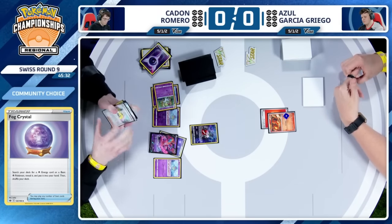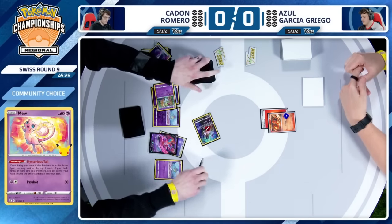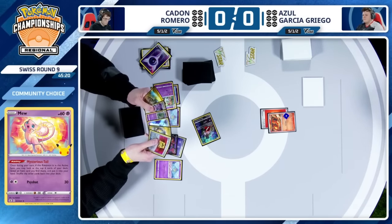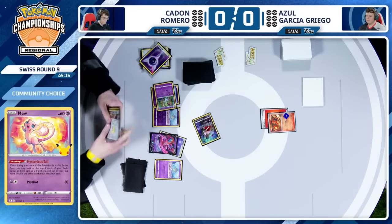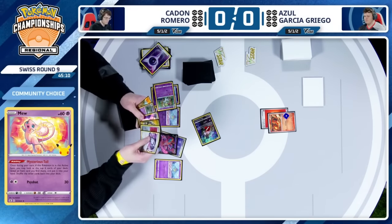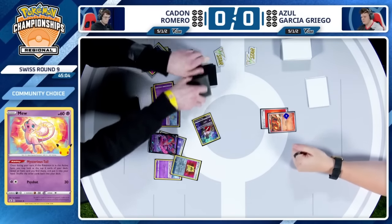There's potential for another turn at least for Azul here. Nothing much in that hand as of yet. Mysterious Tail could be the bailout — if it finds Rare Candy, that maybe leads to something. There's no Rare Candy, there's nothing. Just another Battle VIP Pass you can't use. That is Refinement fodder. There's already one in hand. This is kind of an awkward series of draws for Caden here. Does play three Rare Candy, which is a little on the higher end for a lot of these Gardevoir decks.